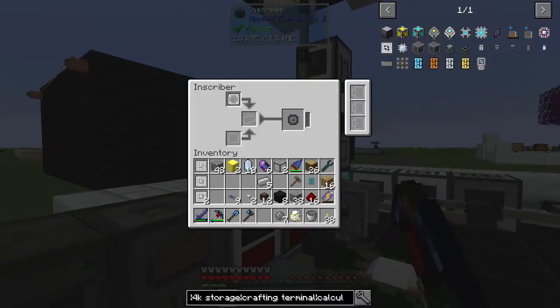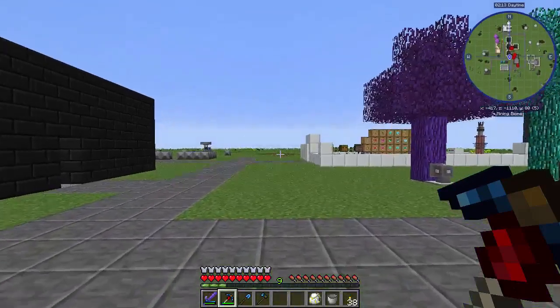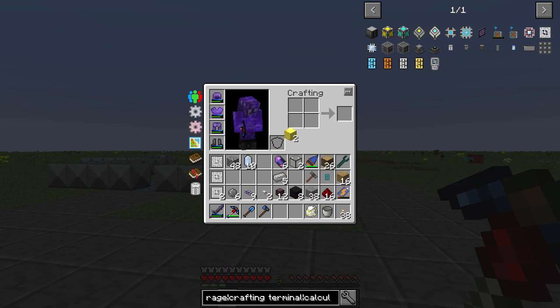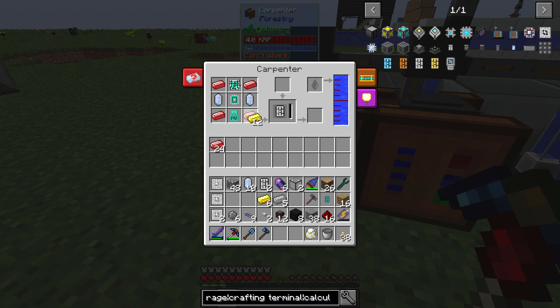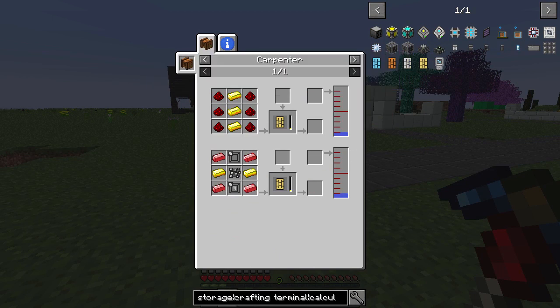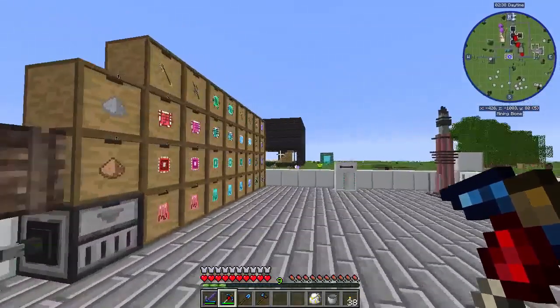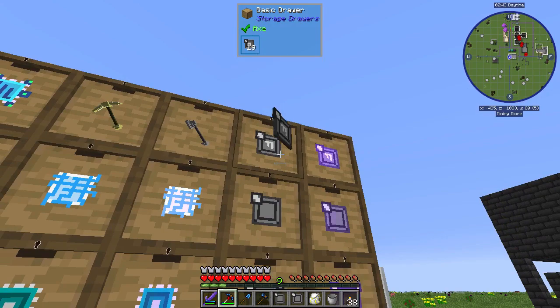So with that taken care of, we can just kind of continue making these. And then for the other six, we're going to need six more circuits, which is 12 gold. It is the gray bubbly F and flat. You need two of these, two of these, two of those.